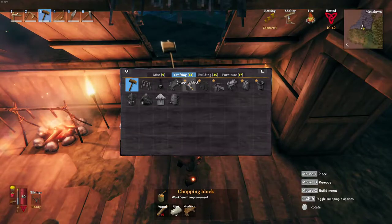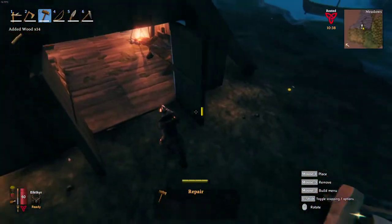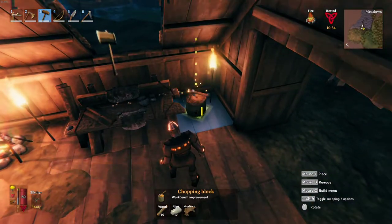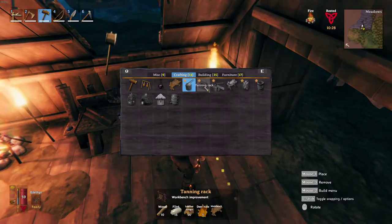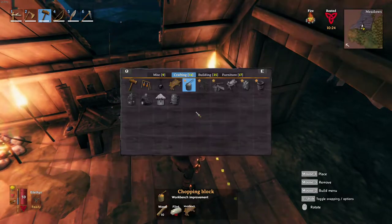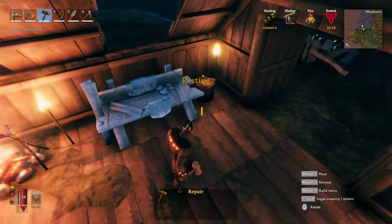We have a chopping block — chopping block to upgrade this to level 2. Just going to put it right there next to that. I don't have enough for that one. I already have one of these at one of my other bases. I just like to have at least one base at level 2 workbench.